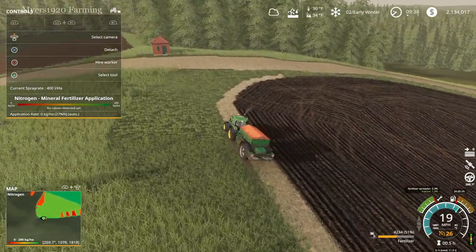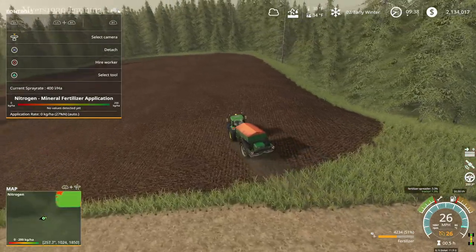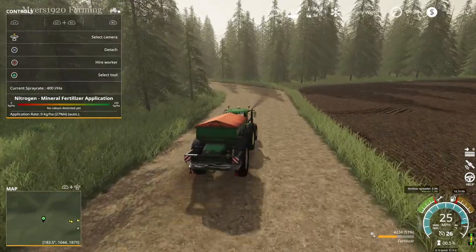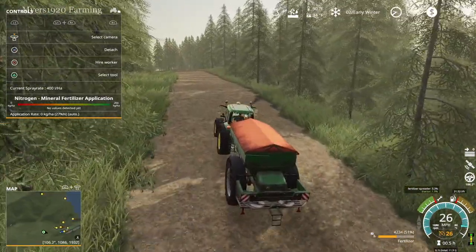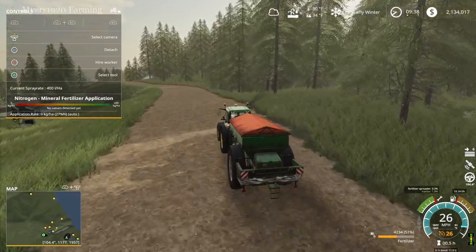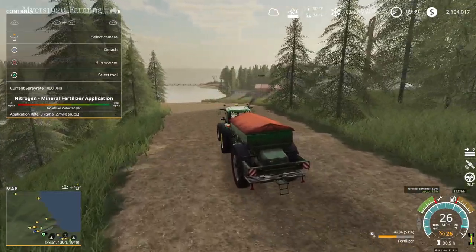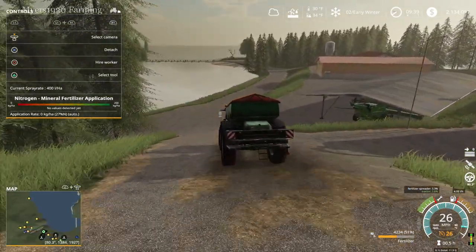So you drive off the field and you no longer get that information. You drive onto the new field and I've got nothing here because I don't have any lime or nitrogen down yet. That's been kind of an overview of this mod — I think it's a really cool mod. It adds a little bit more to the game and gives you more control over the fields and the yield. It looks like 125% is the max yield, which my guess is base game with full fertilizer application is probably the same.